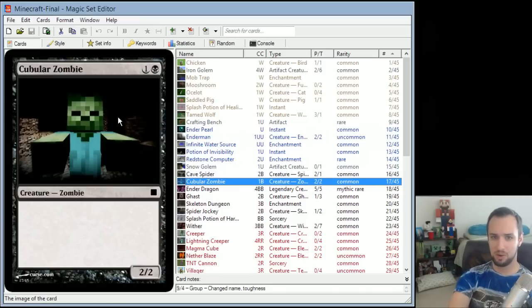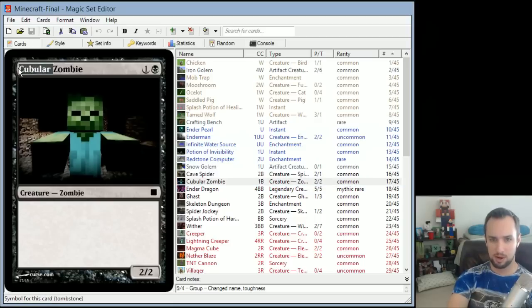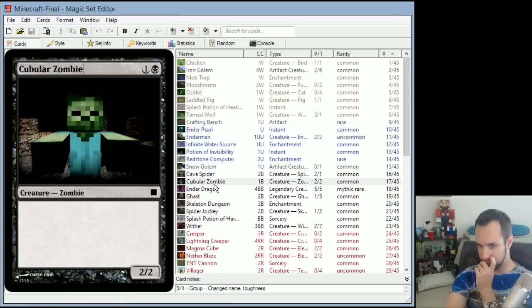Cubular Zombie is just a 2/2 for 2. Zombies are so vanilla in Minecraft that I thought it made sense for it to just be a vanilla creature. I called it Cubular Zombie because there are already Zombie tokens in Magic with the name Zombie, and I didn't want it to conflict rules-wise with existing cards.